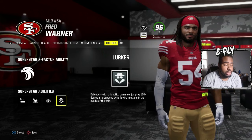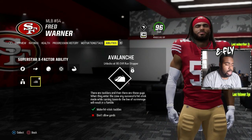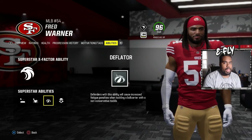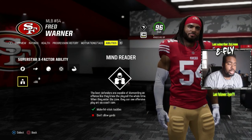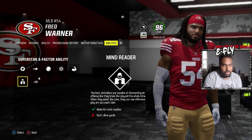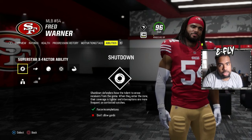Avalanche is the best X-factor for a 95 overall run stopper linebacker — it's basically a guaranteed fumble on a hit stick. Mind Reader is Film Study as an X-factor, so after a hit stick tackle you can see the play art without needing Film Study as an ability. Selfless means after a hit stick tackle everybody else with an X-factor lights up. Momentum Shift knocks opponents out of their zone or loses their progress.